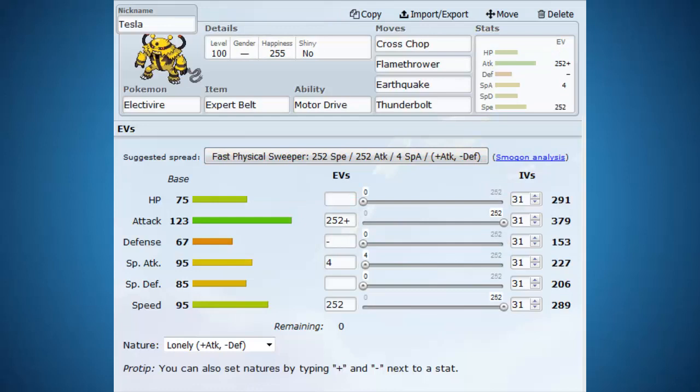To cover the Electric weaknesses of our Blastoise, we've brought in Tesla the Electivire, who has the Motor Drive ability, which will boost speed by 50% if you're hit by an Electric attack. We have both Crobat and Blastoise to lure in those Electric attacks. Once I get the boost, Electivire has a really wide range of moves at his disposal — Cross Chop, Flamethrower, Earthquake, Thunderbolt — that's Fighting, Fire, Ground, and Electric coverage. Amazing coverage right there. It's a Lonely nature — I've lowered Electivire's defense just a little bit in exchange for not hurting special attack, because we are using Flamethrower and Thunderbolt.